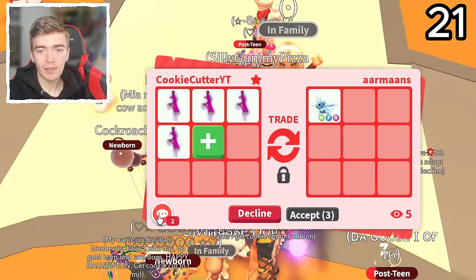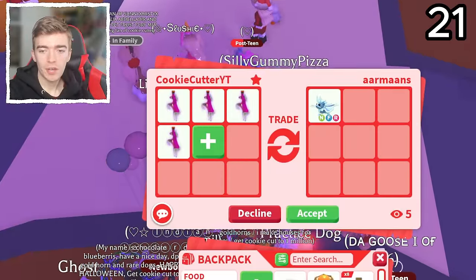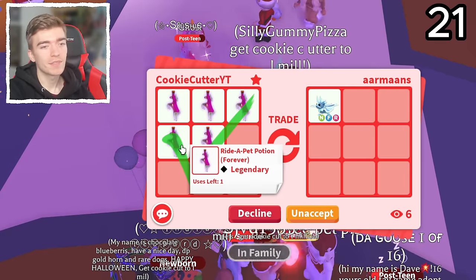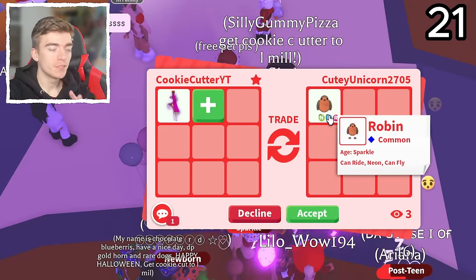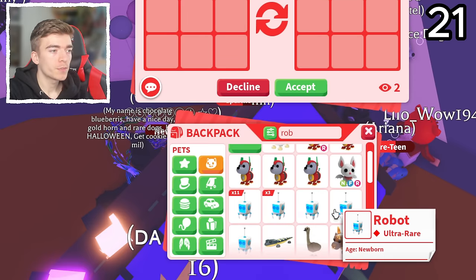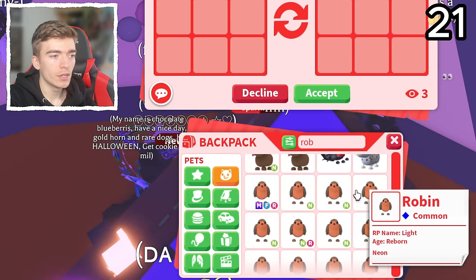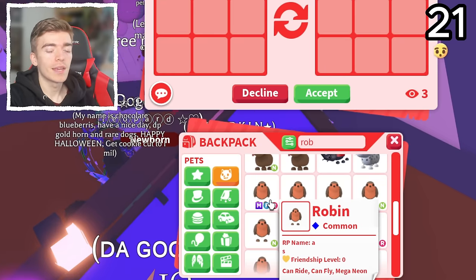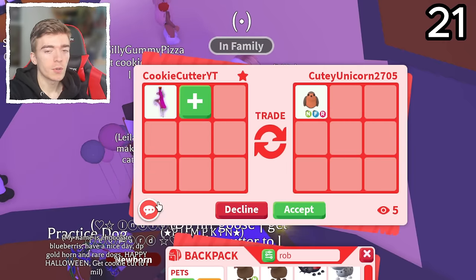An Ice Moth Dragon — it's a Neon Fly Ride legendary. I'm going to offer them five Ride Potions — probably over, but let's see if they accept. A Neon Fly Ride Robin — I'm not really sure what this is worth. I do have a Mega version of this pet; this was actually the first pet that I ever made Mega Neon, and I have enough to make another Mega Neon if I wanted to, but I just haven't bothered. They're not actually saying anything, so I don't really know what their offer is.